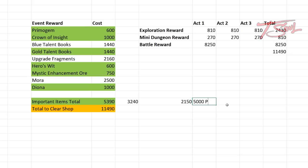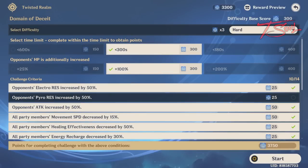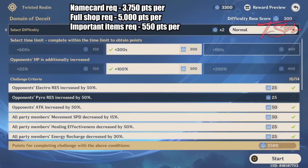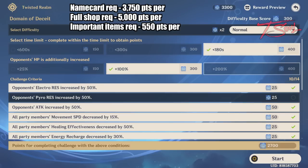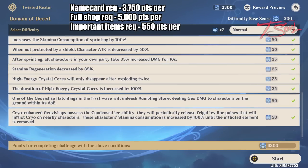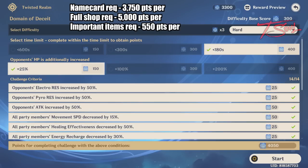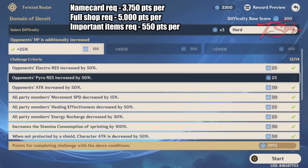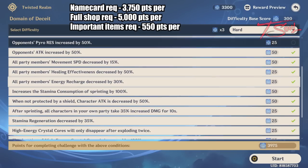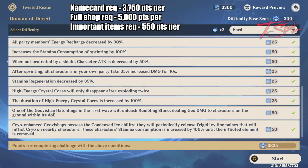You only need 5,000 points total among the 4 battles to get all the important items. In order to get the name card, you need an average of 3,750 points, which means you have to play on hard difficulty where the enemies are level 80. Even maxing everything on normal would not give you enough points. And if you want to clear out the shop, you need 5,000 points on average per stage. If your team is not that strong, then you'll have a hard time reaching that goal. But don't despair — you don't need that many points to get all the important items from the shop.